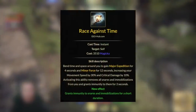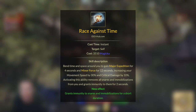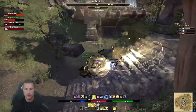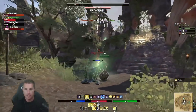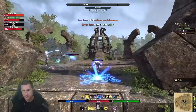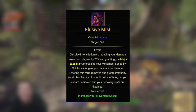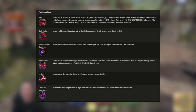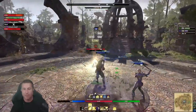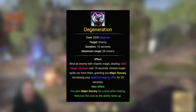Race Against Time is your mobility tool — it gives a burst of speed, removes immobilizations, and gives Minor Force for 12 seconds. Use it prior to launching offensively: with decent crit rating from Inner Light on your front bar, you'll do great crit damage with Race Against Time active. Consider this a flex spot — if you prefer vampire, use Elusive Mist here, but I don't prefer stage 3 vampire because of the extra flame damage taken and 8% increased ability costs, especially in no-CP PvP like battlegrounds.